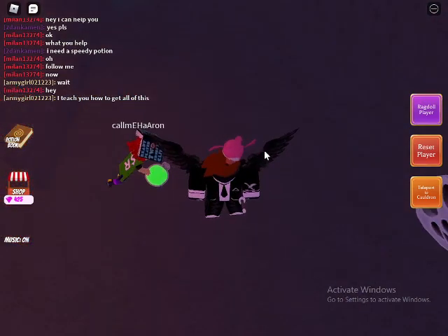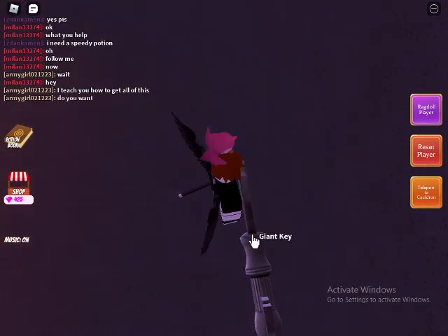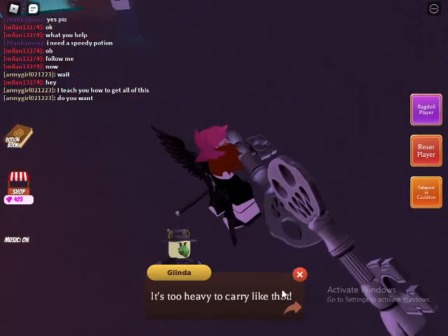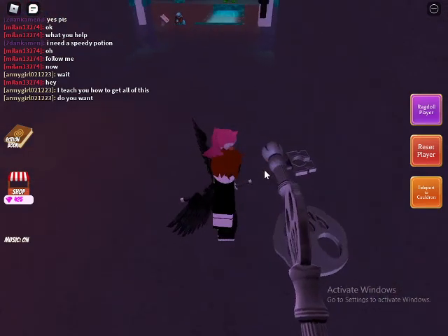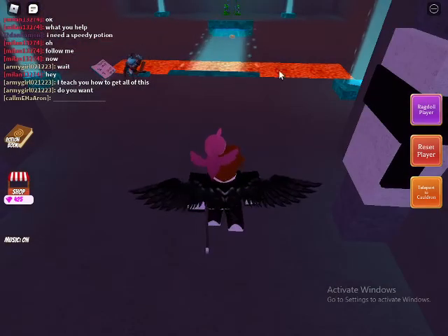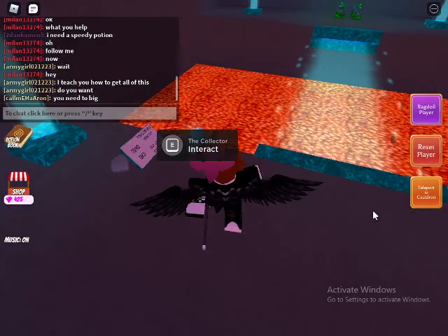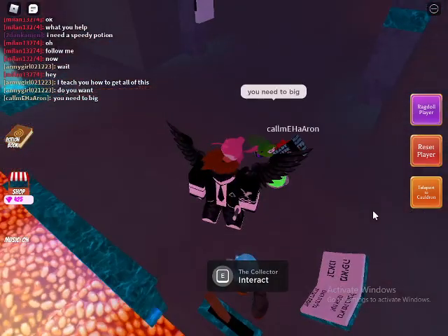To open the door you need to put in five big ears — go back and use the witch's brew. Drink the big potion to become large, then carry the giant key. It says it's too heavy to carry normally, but once you drink the big potion you can carry it and open the door.